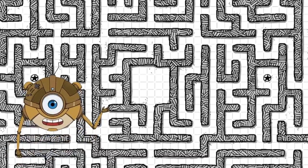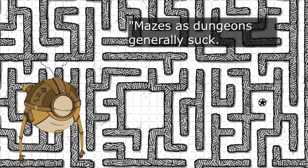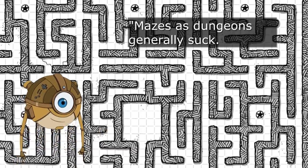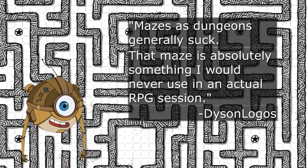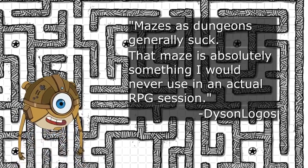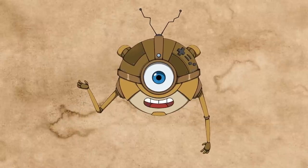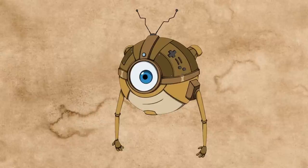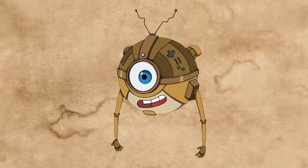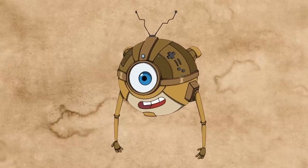In fact, this labyrinth map's creator, Tyson Logos, tells us: mazes as dungeons generally suck. That maze is absolutely something I would never use in an actual RPG session. Differentiation is how you avoid this phenomenon. It's all of the hints — big and small — hidden within the map that let players make informed decisions about where they want to go next.